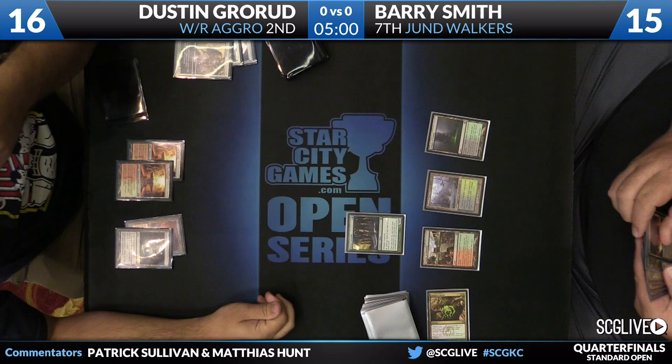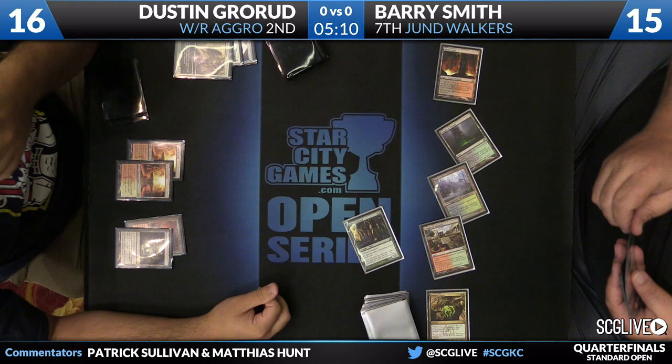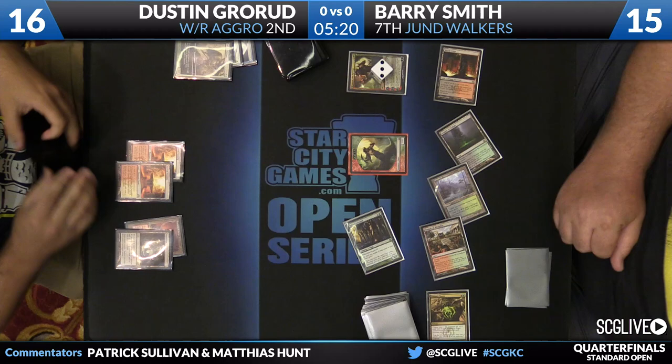Most of the time when you're playing against Golgari Charm, it's at least not game one — it's pretty rare for your opponent to have it in the first game. But Barry has multiple Golgari Charms in his main deck. Interestingly enough, to make room for them, he has moved all four Stormbreath Dragons you'd expect in the strategy to the sideboard.